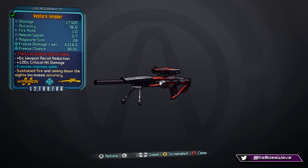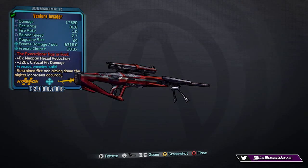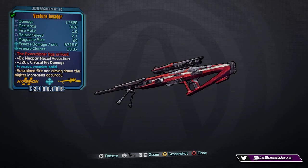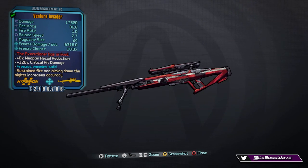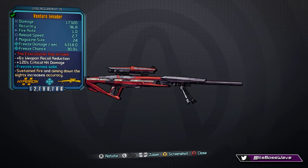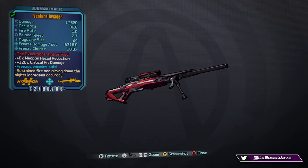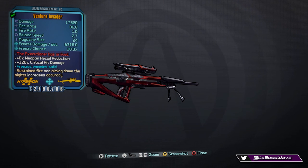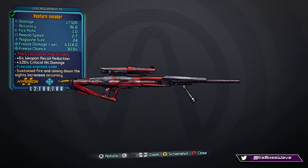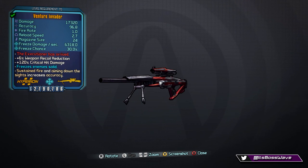The first weapon we're going over today is called the Invader. For those who don't remember, the Invader is a returning weapon from Borderlands 2, so it's pretty cool they brought it back. The stats are: damage 17,320, accuracy 96.8, fire rate 1.0, reload speed 2.7, and magazine size 24 — a pretty nice magazine size for a sniper rifle.